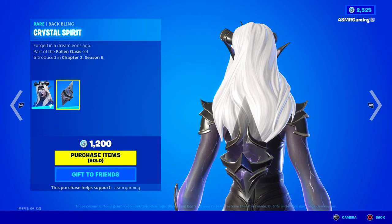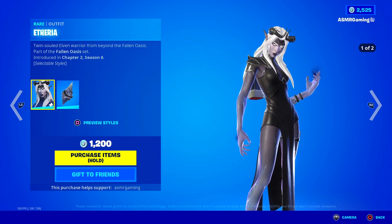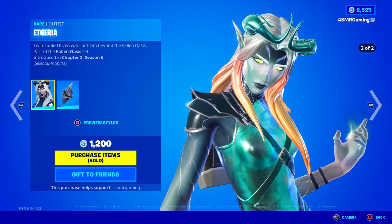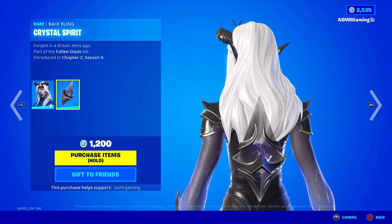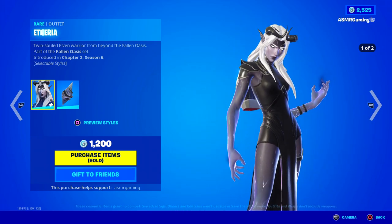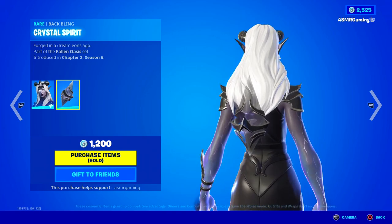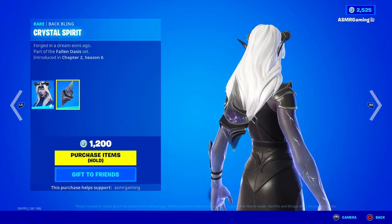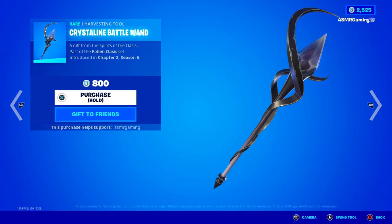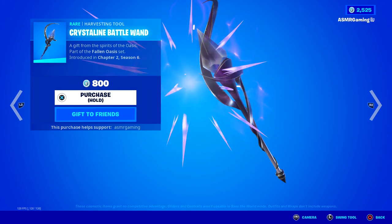She comes with a Crystal Spirit Back Bling, forged in a dream eons ago. One little nitpick — they gave the skin a super cool second style, but what's up with the Back Bling having just a singular default style? They should have made a green version of it — that would have comboed better than just having the same old purple flame animation inside. Still great though. Here we have the Crystalline Battle Wand — this also only has one style, and they could have added a second one. A gift from the spirits of the Oasis. Very nice sound, and I kind of like that animation as well. Looks super cool.